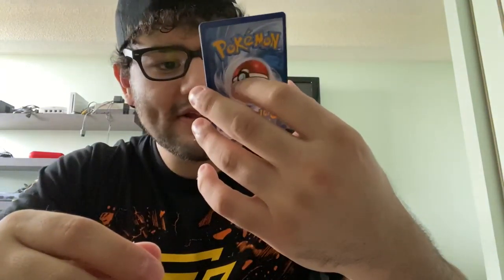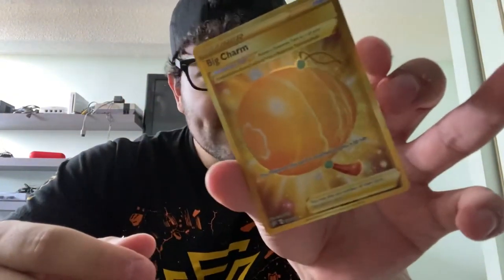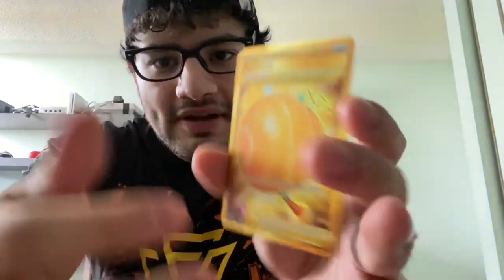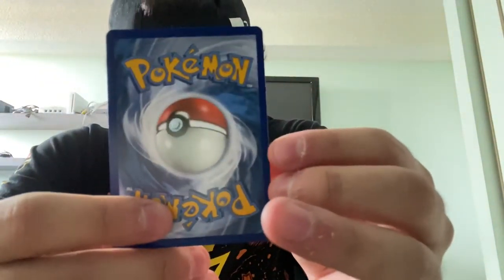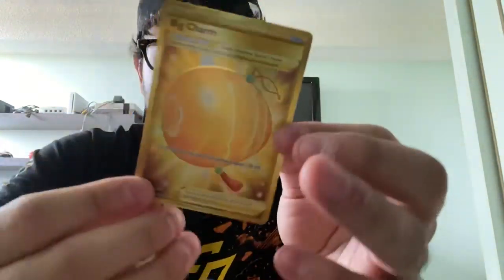Ooh! Gold. Oh, Big Charm. It's a little off-centered — you can see that one's a little bit bigger than that. Secret Rare. Big Charm. Okay, we're going to put this into a sleeve for sure.